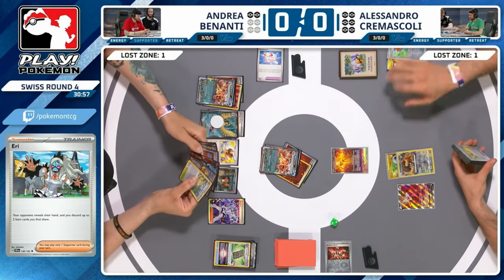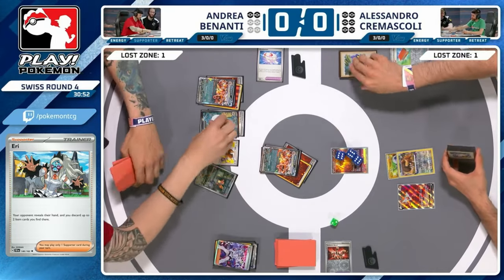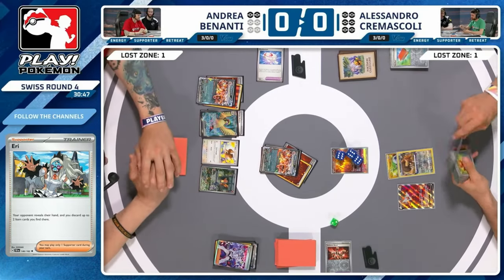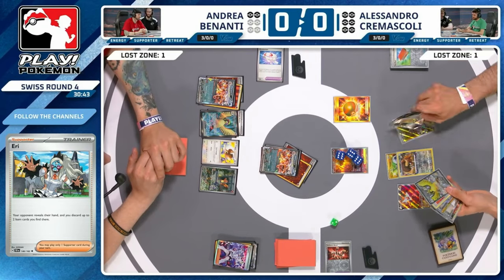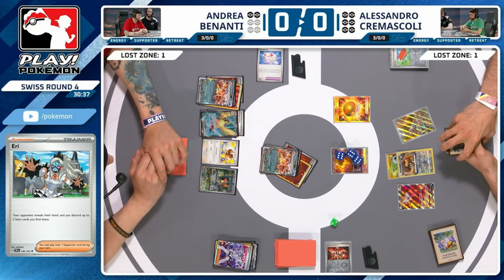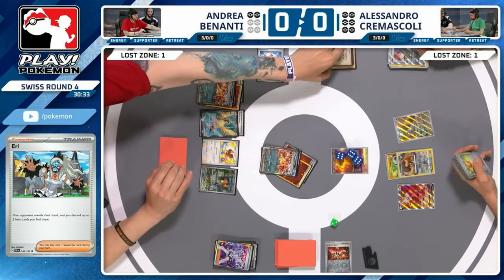Getting a Pal Pad was kind of big — we know Alessandro wants to Penny every single turn and there's one in the prizes as well, so that's actually huge with the constant Penny strategy. But there's no Pal Pad available right now — one's been used, one's in the prizes, one's just been discarded. That's all three Pal Pads gone. Looks like Alessandro is going to pivot to a Mimikyu strategy — he's seen the Charmeleon already and there's no sign of the second one yet.